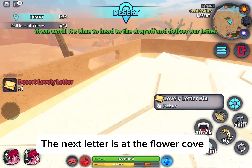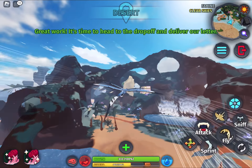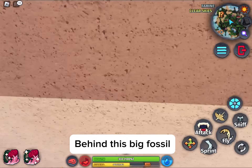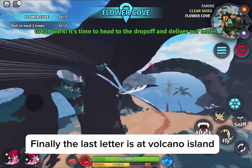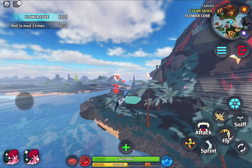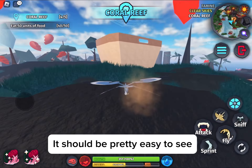The next letter is at the flower cove, behind this big fossil. Finally, the last letter is at Volcano Island. It should be pretty easy to see.